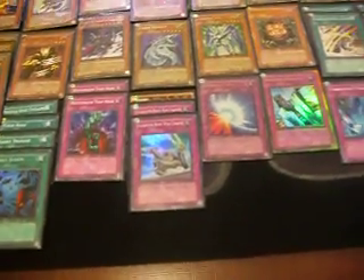For Traps: 2 Bottomless Trap Holes, 3 Chariots, 1 Mirror Force, 1 Solemn, 1 Torrential, and 3 Wabokus.